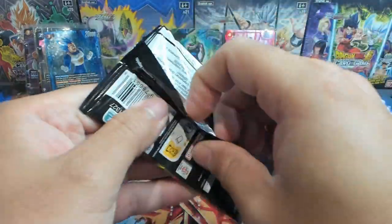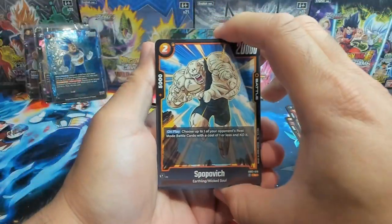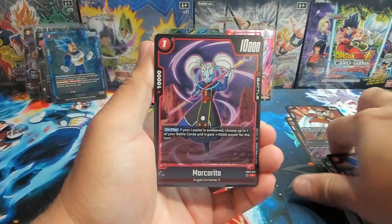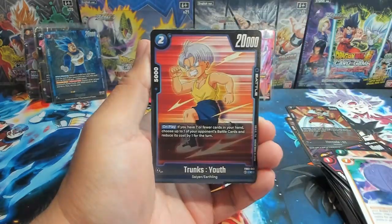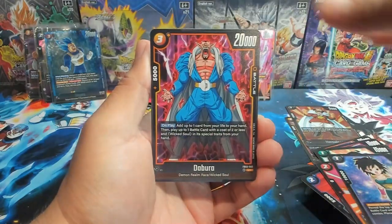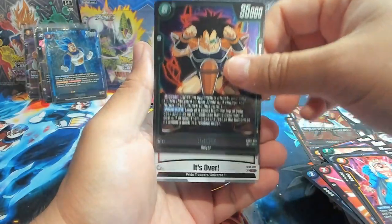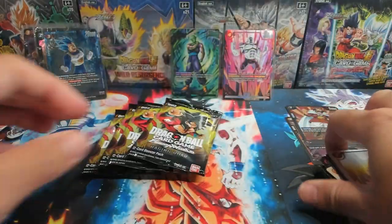That's ten hits — I don't think we're gonna get another one but crazier things have happened. We have Sphere of Destruction, Margarita, Pan, Sealed Majin, Trunks Youth, Bow Bell Mod, Binet, Debor, Raditz — and it's over with just a regular rare.